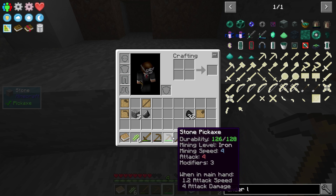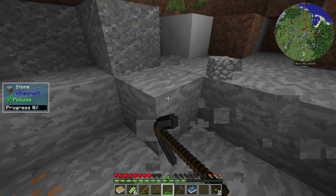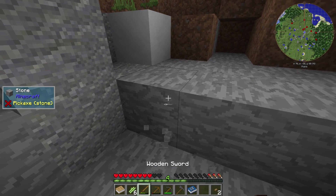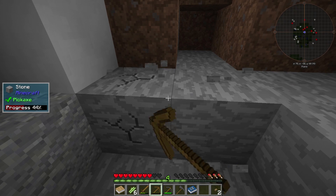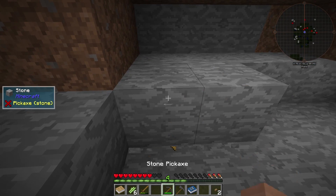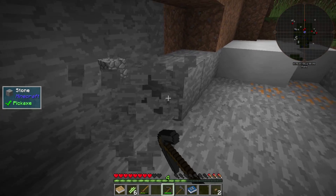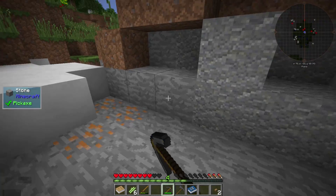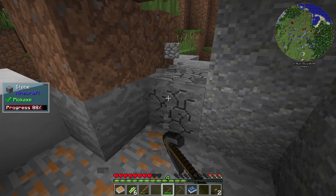Do the Tinker's tools level up in this? They don't seem to have experience, so that does not seem like a thing in this pack. I might as well get rid of this one — it's about to break anyway. We don't need a ton for our mining dimension portal, but we do need a little bit, so might as well get it done.